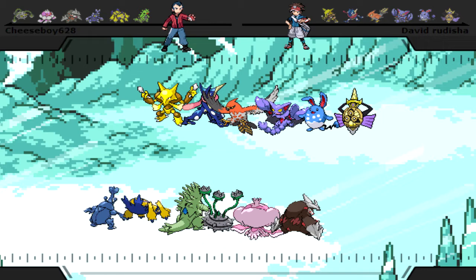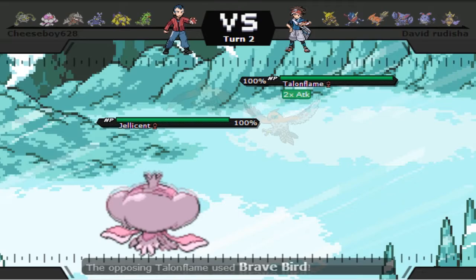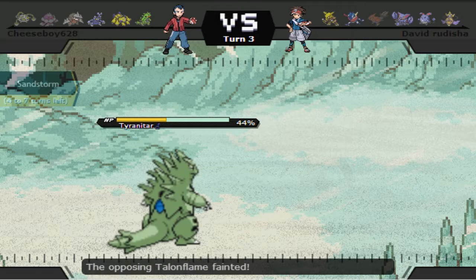I'm going to start out with my Ferrothorn right off the bat, trying to get rocks up as soon as possible. Of course, he starts out with the big threat Talonflame, and I'm feeling pretty scared already — especially since he goes for Swords Dance and Brave Bird, which is the reason he breaks my defensive core. But this is also the reason why I carry T-Tar. He's at plus two, carries the U-Turn, and this is why I carry Pursuit.